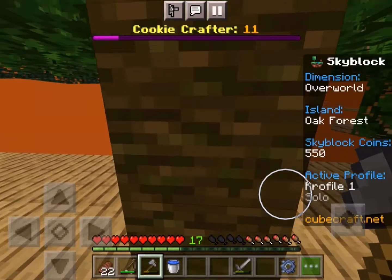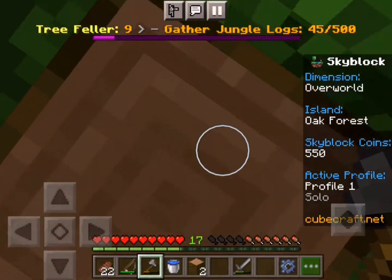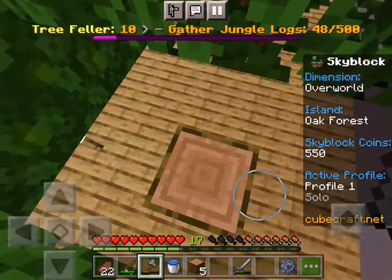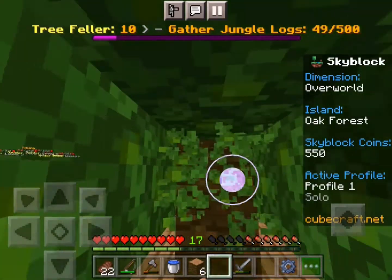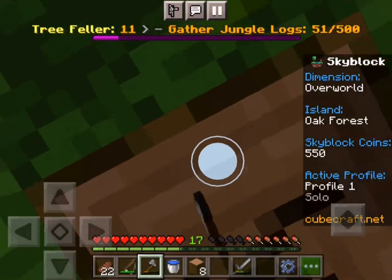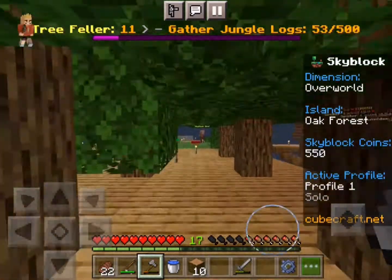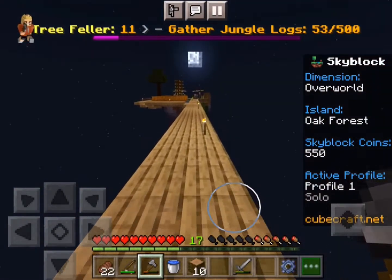First things first, we have jungle trees here that have grown, which is awesome. We need to get these right away — we need saplings. Jungle saplings are our number one priority right now because that is also our second active quest. We have three trees actually: these two right here and a tree we planted on the other area where we want to plant the big jungle tree. Hopefully these will drop lots of saplings. This is a big tree so we might get lots of leaves there.